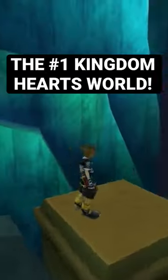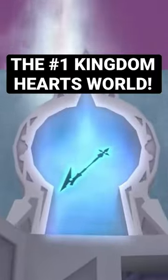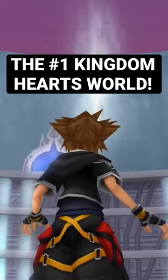It acts as the final true challenge for those looking to go above and beyond the postgame, requiring players to max out all their drive abilities in order to successfully navigate the place, while also throwing Sora into some of his most dangerous wild encounters yet. And it all leads up to the Garden of Assemblage, where Sora can face off against all 13 members of the organization, each with their own special abilities and mechanics to learn.